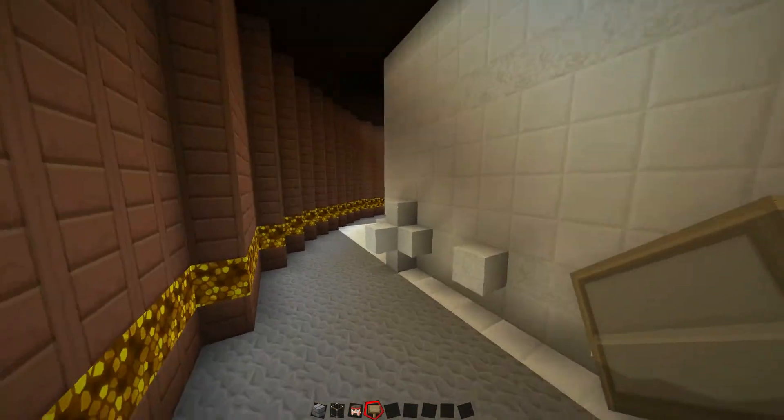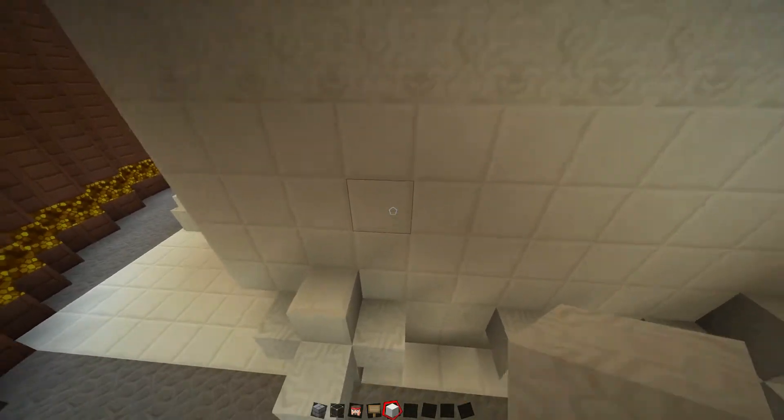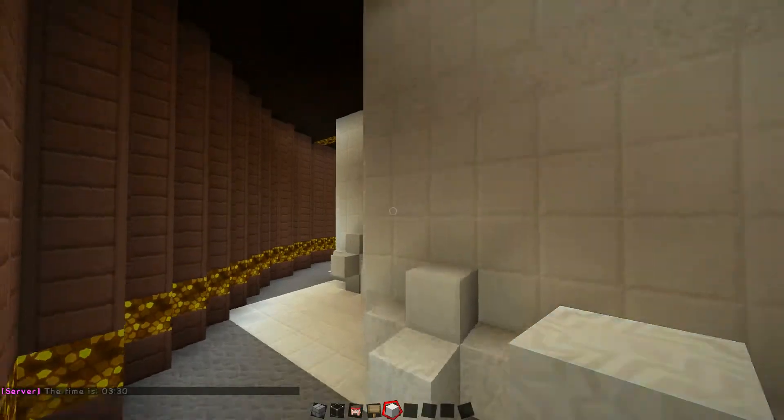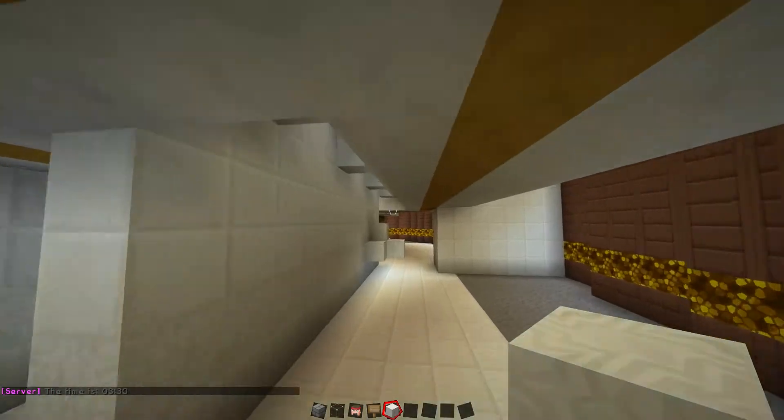All these little funky looking breakouts here — these are all just the lights, the backlighting for the signs. Chiseled blocks there for some decoration.